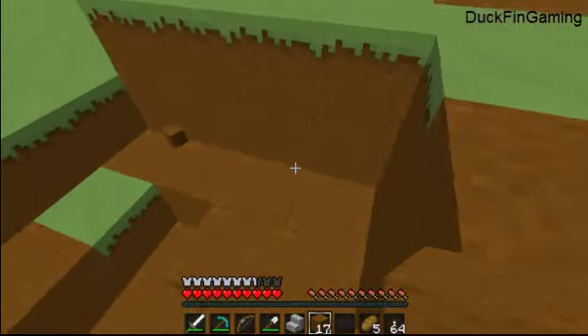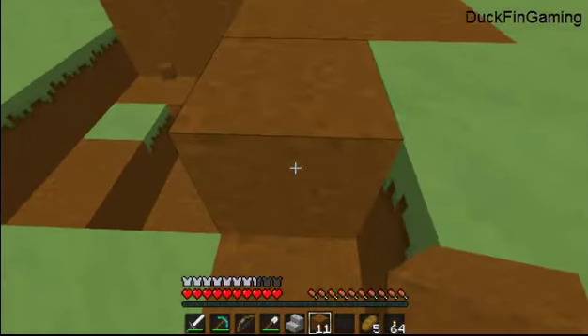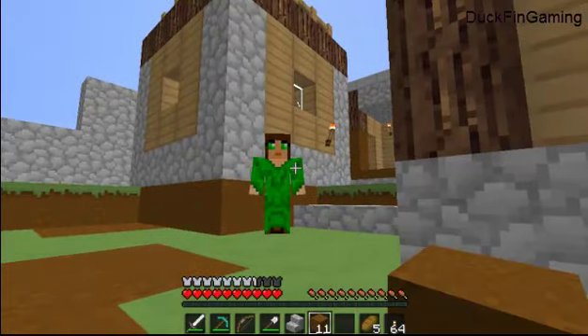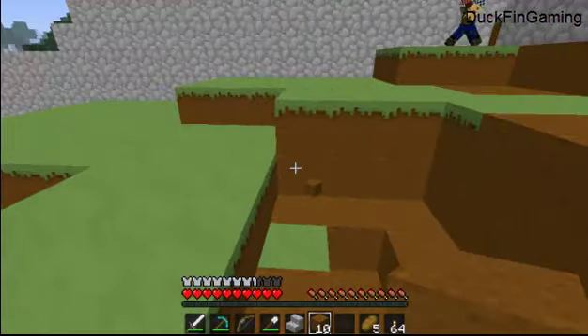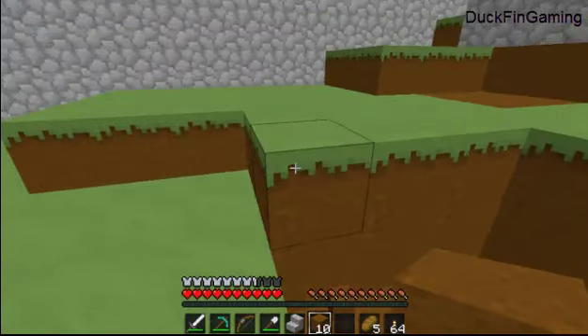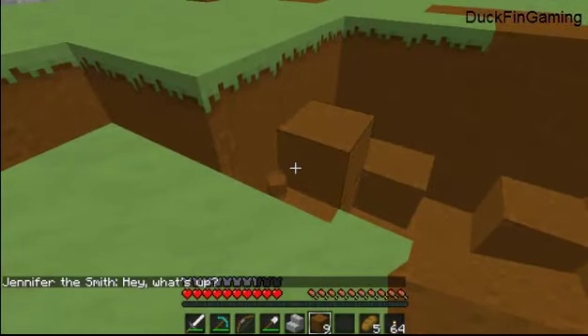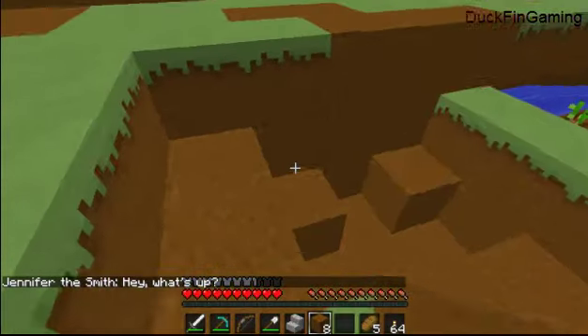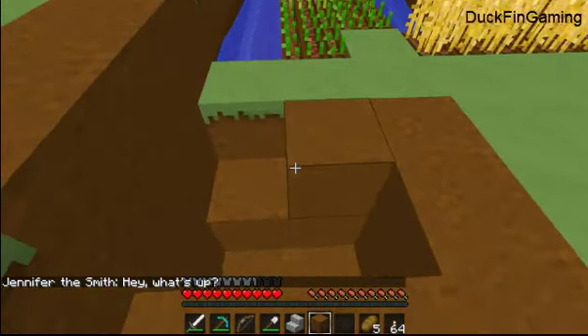I heard him and I was like, shit. I just wonder what the hell? How does he end up in here? I have walls through this whole entire thing. I think maybe one of the villagers let him in — that's like the only way. I mean, I guess they could spawn, but I just don't know.